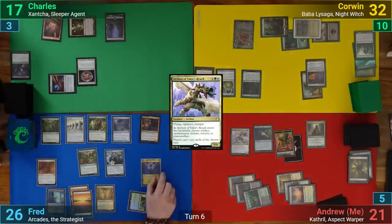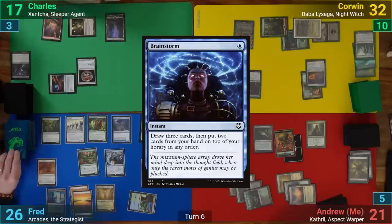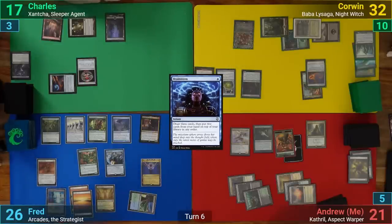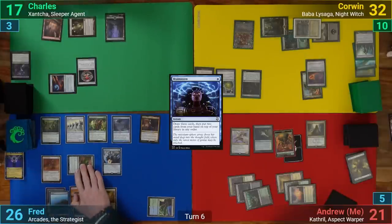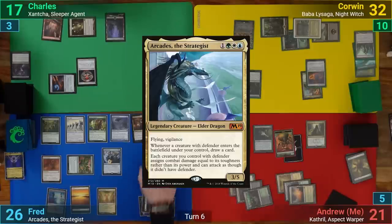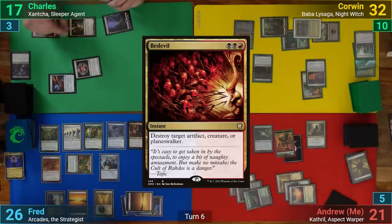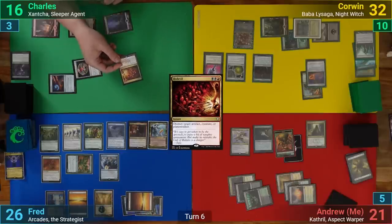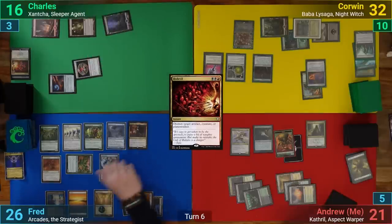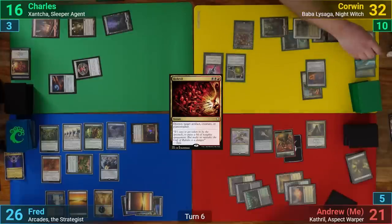Fred draws and pays a life to the Yavimaya Coast to help cast Brainstorm. He plays an Island for turn, then makes six green mana from his battlements to help cast Arcades again. Going to combat, Charles casts a Bedevil targeting Arcades. With most of his creatures now stuck on defense, Fred can only swing Xantia at Corwin, who chumps with a Tireless Provisioner. With nothing else, Fred passes.